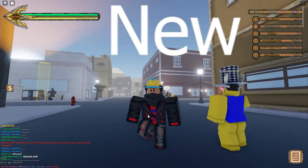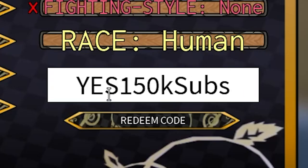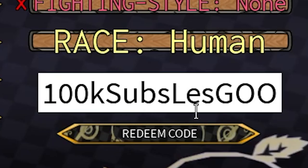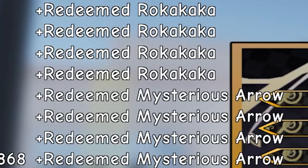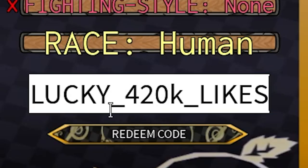There are four new codes. The first is the 150k subs code — use that for a left arm and a rib. The next code is 100k subs — redeem that for a Requiem Arrow and a Pure Roka. The next one is 80k subs — use that for four Rokas and four Arrows. And the final one everybody has been waiting for: Lucky underscore 420k underscore likes — use that for a Lucky Arrow.